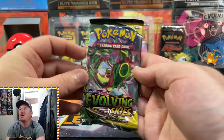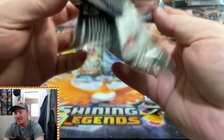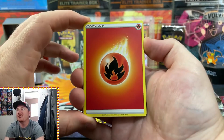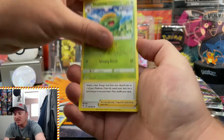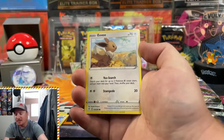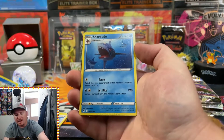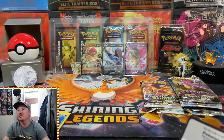So just one Holo so far from Evolving Skies, and the final pack of Evolving Skies here. See if this last pack can bring out a hit for us. And it looks like we got our first Fire Pack of the day. Can it bring some heat for our last pack of Evolving Skies? We got an Eevee, a Woobat, Reverse Holo Lotad, and a Non-Holo Sharpedo. So Evolving Skies not going to do it for us today.